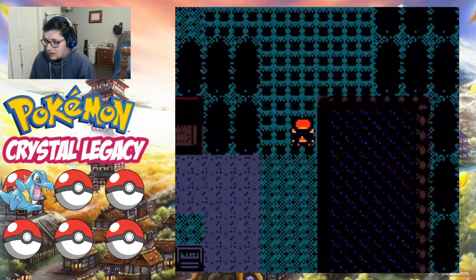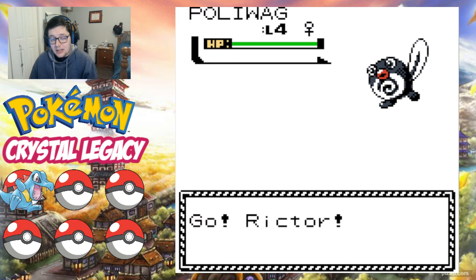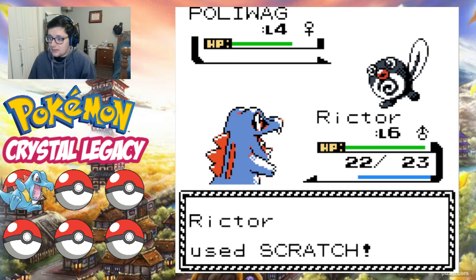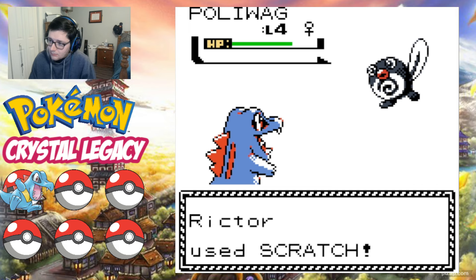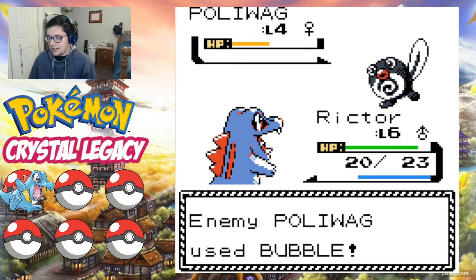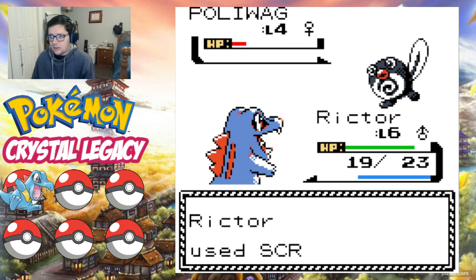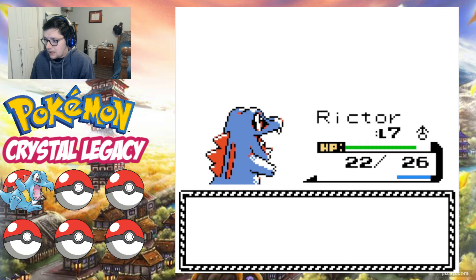As we head up to Route 30, you can see some of the new additions to this game. Poliwag can now be found on Route 30, which is one of the new encounters. Since we have Richter I'm kind of hoping we don't get Poliwag, because we really don't need two water types on the team. Though having Politoed in this game as a backup is good. We can also use trade Pokemon if we get them as encounters, because he changed it so the ones that were just normal trades without held items are now level evolutions, and the trade items you just use like regular evolution stones. Richter goes to level 7 after defeating that Poliwag, and he learned Water Gun.